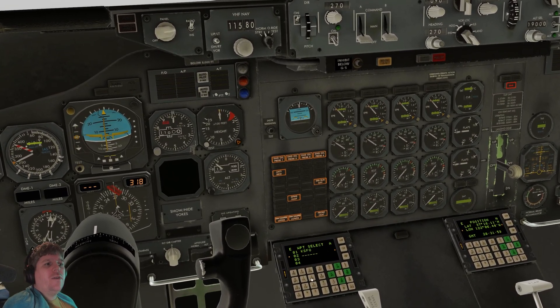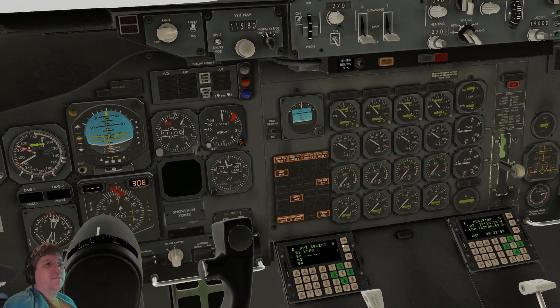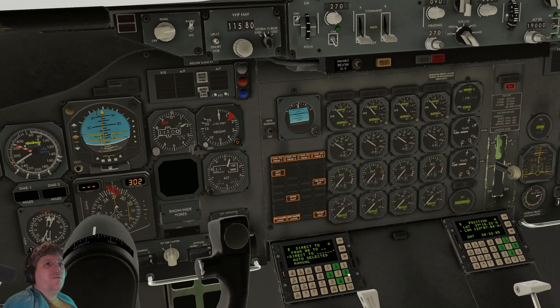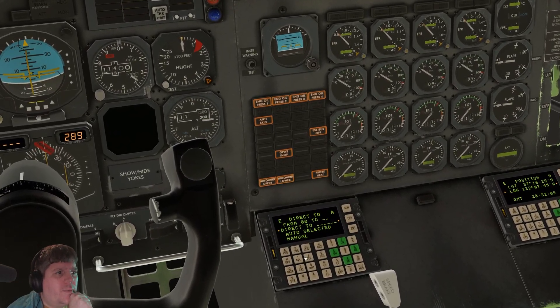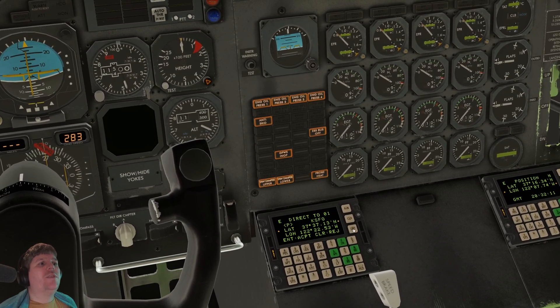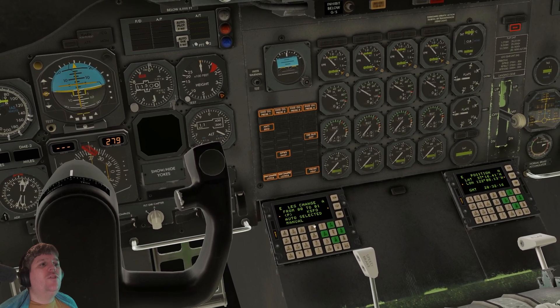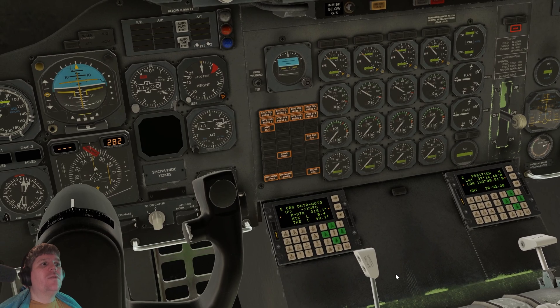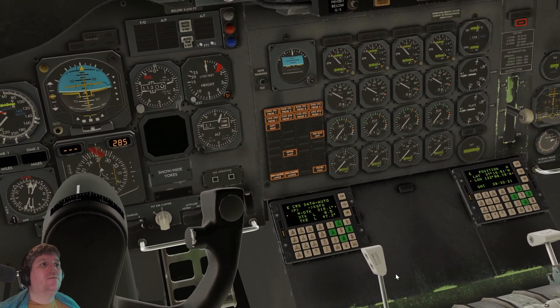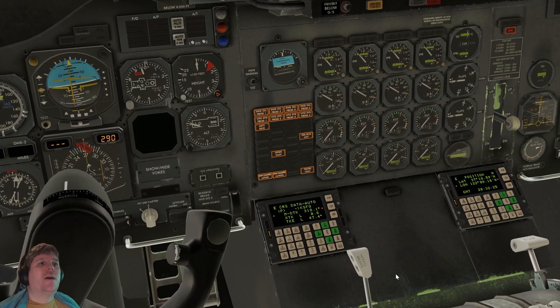I'm gonna see if I can go direct. Come on — clear. Direct to... okay, the newer ones are much easier to use. There we go — direct to, enter, accept. This is just to give myself directional information. There we go, so actually I need to be to the right.